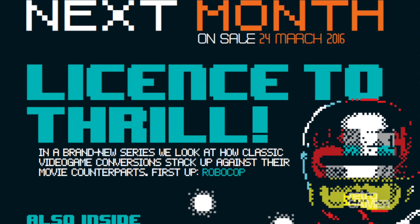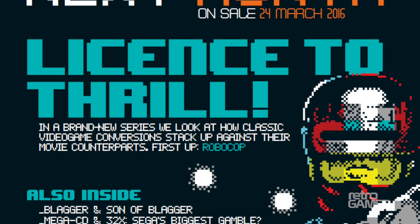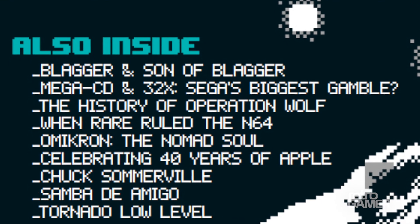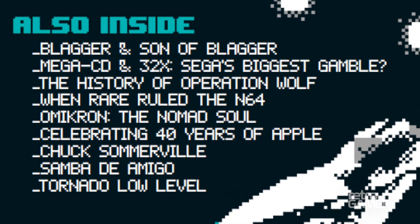Finishing off, we'll quickly go to the next month page. We've got a brand new feature series called License to Thrill, where we'll look at video game adaptations of classic film and TV licenses. First up is Robocop — if you're going to do anything on film licenses, that's the game to start with. We've got lots of cool ones coming up including Alien 3, Cobra, and others that haven't featured in the mag before. We've also got Blagger and Son of Blagger, the Mega CD feature which was pushed back, a history of Rare ruling the N64, a look at Omicron: The Nomad Soul, 40 years of Apple the company, and pieces on Samba, the Amiga, and Tornado.